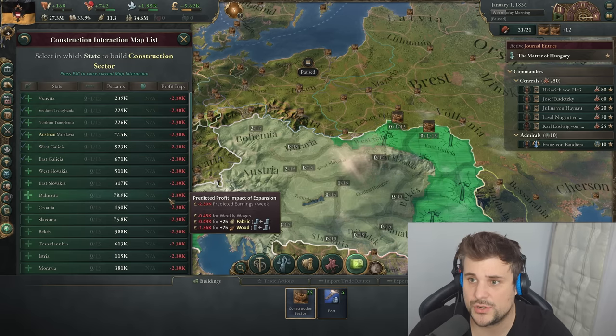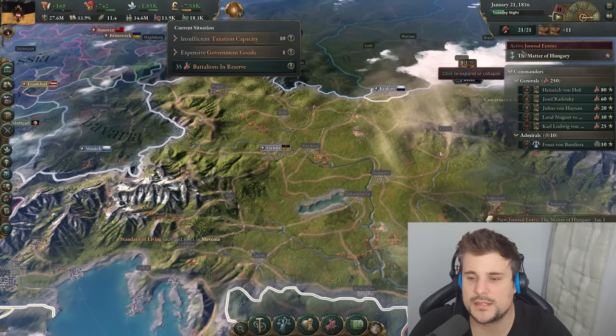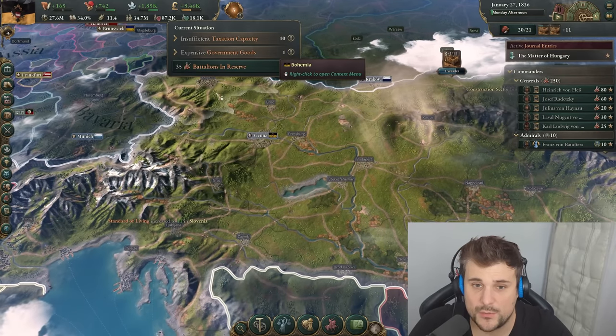We'll expand by building four, five, six construction centers. Press space, go to five speed, and off we go.